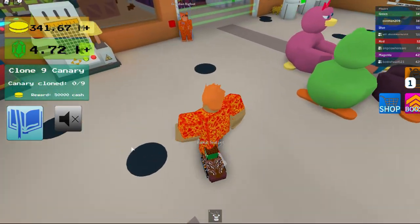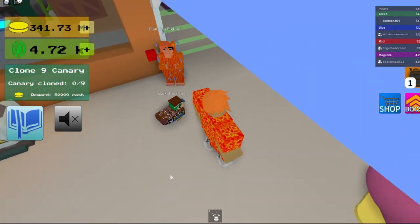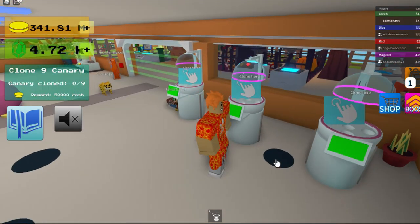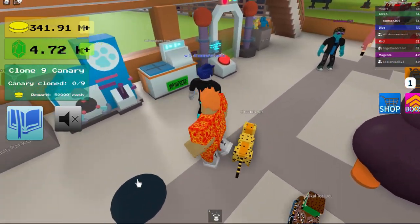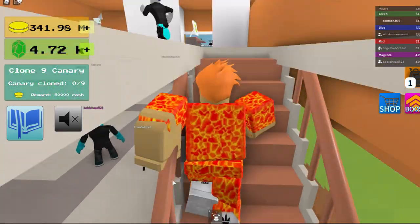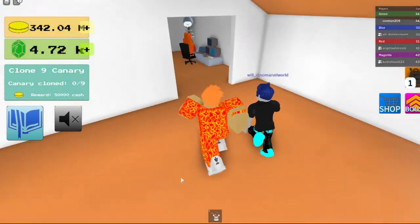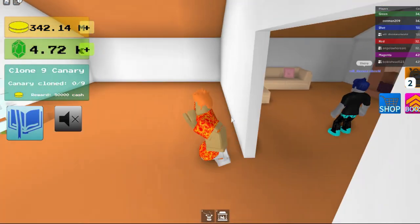Then you gotta click on all these — or tap on them. Once you get all the dots, you can click on it up there. You click on it, and then that's how you get it.